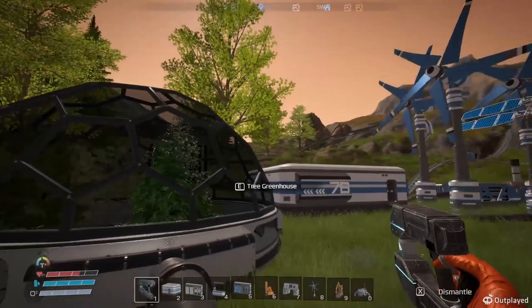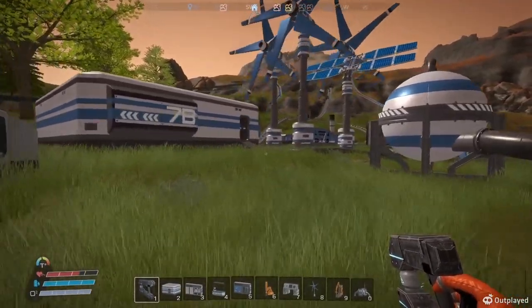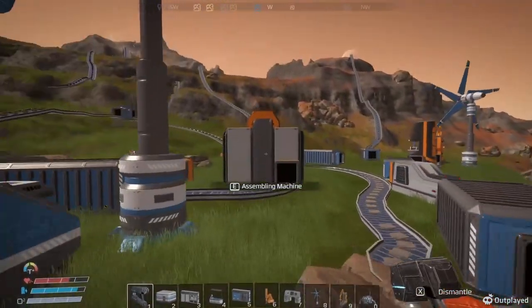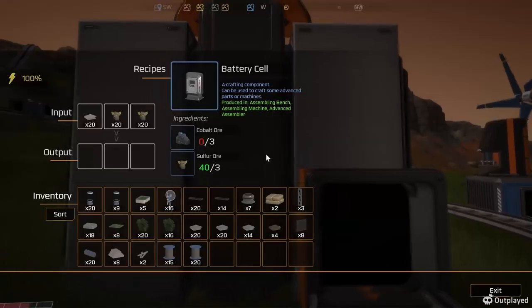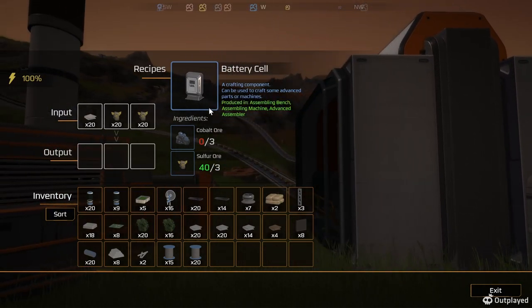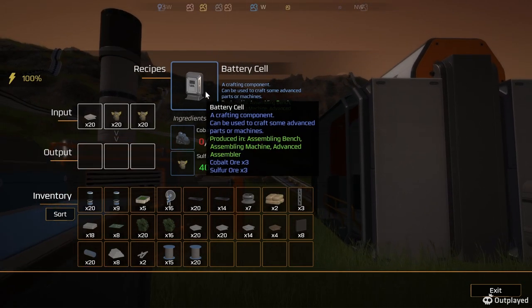Right now we've got enough oxygen here, so that's pretty good. This assembly is for batteries. Why isn't it making batteries for me? Plates and... oh, I changed it. Now it needs three cobalt and sulfur.